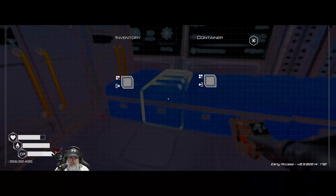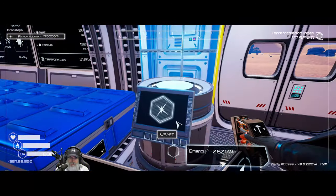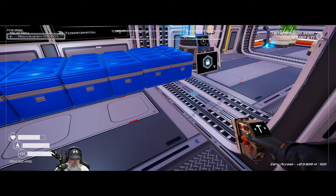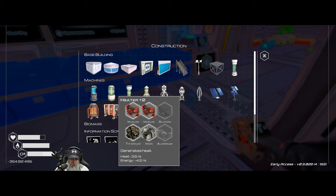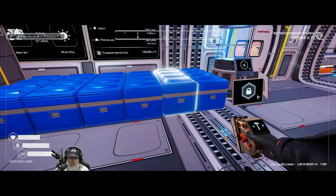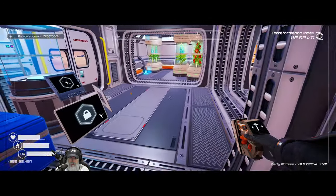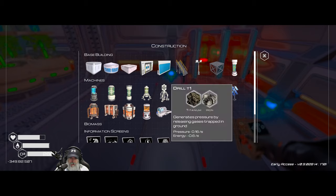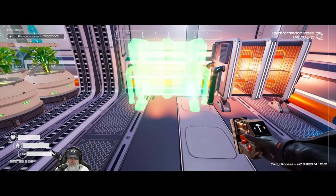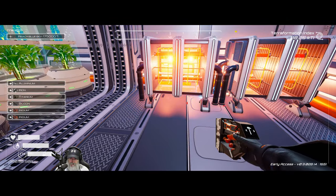Oh, thirsty. Let's make sure we make another water. We need a silicon and an aluminum. Let's make this one and see if it tanks our power. Nope — we're good to go.